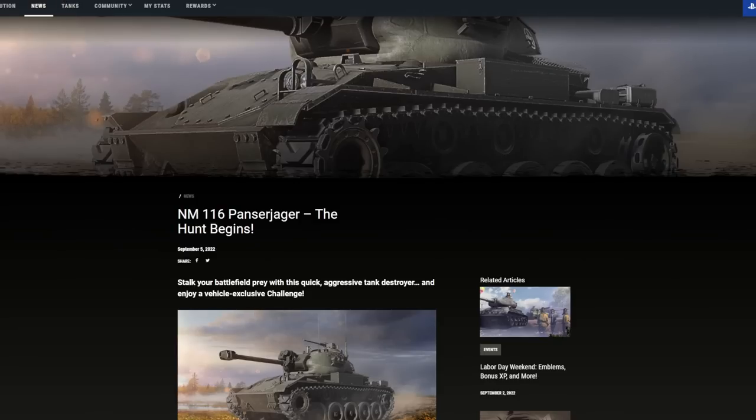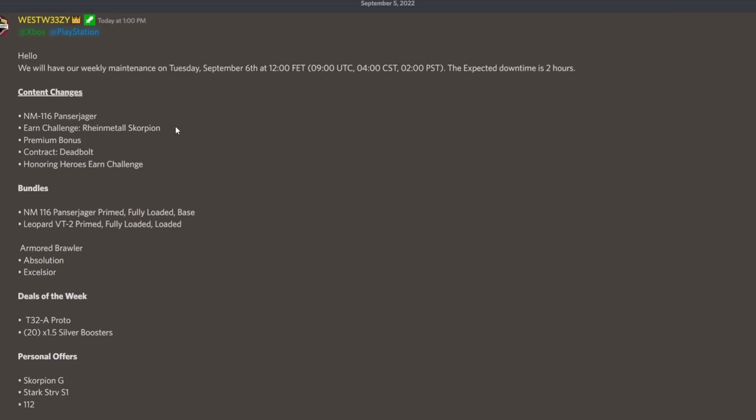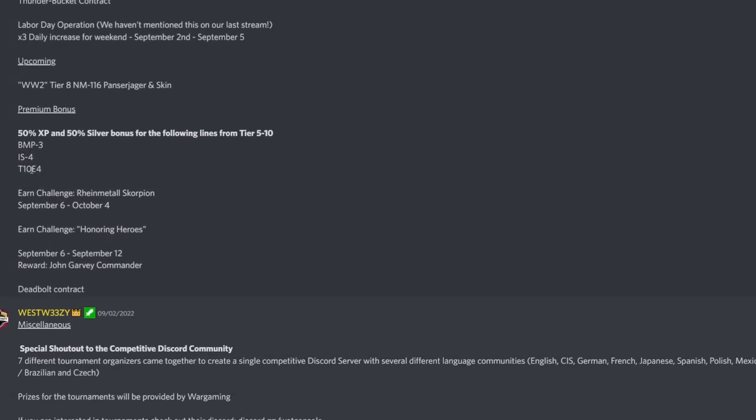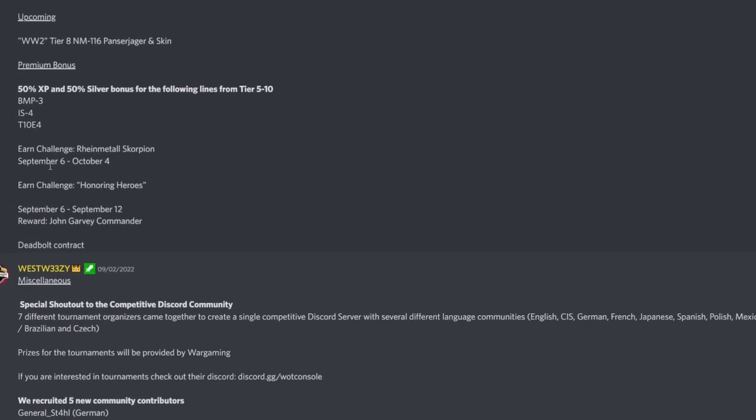Moving on to other update news: the urn challenge is starting for the Rheinmetall Scorpion — the September urn challenge for the tier 8 German tank destroyer. A review of that vehicle will be coming soon on the channel. We also have the premium bonus contract for the Deadbolt and the Honoring Heroes event. The premium bonus vehicles this week are the BMP-3, the IS-4, and the T110E4. The IS-4 is fantastic and very underrated; the T110E4 is a better version of the T110E3 in my opinion.